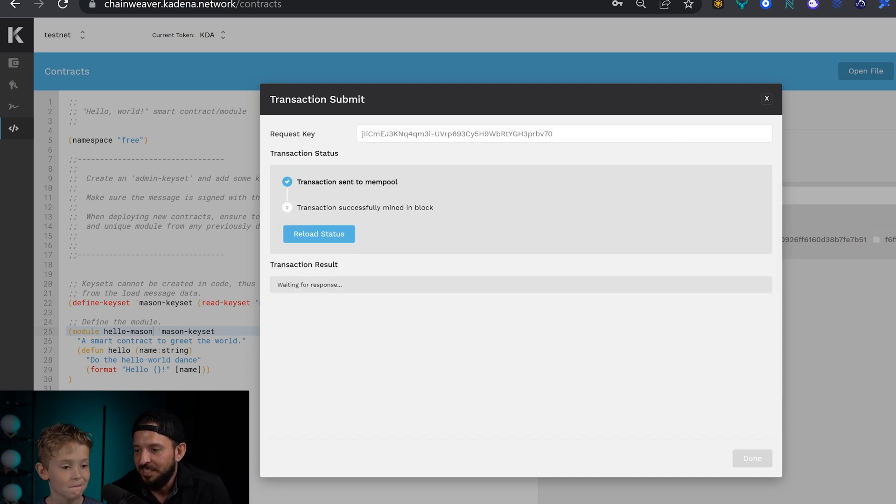All right, you gotta say: Dear Stuart Popejoy. Dear Stuart Popejoy. Dear Will Martino. Dear Will Martino. Please let my smart contract execute. Please let my smart... What the heck? Is that Alexa? Popejoy and Martino are in our Alexa!